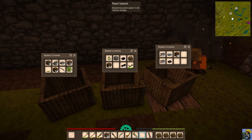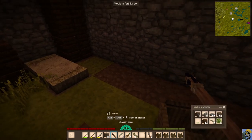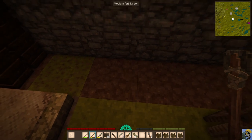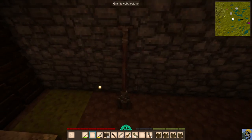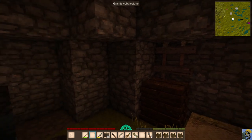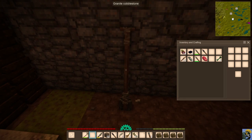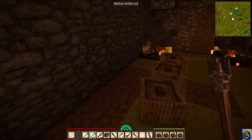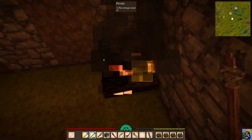One new feature: you can press Control+Shift and place your shovel on the ground and lean it up against the wall instead of putting it on a tool rack. You can still have a tool rack to suspend your tools, but you no longer need to build one just to clear out your inventory. To pick it up, just right-click on it with an empty hand.